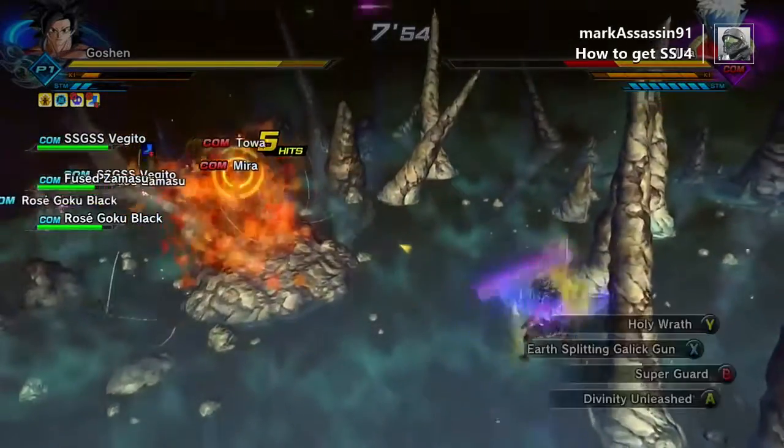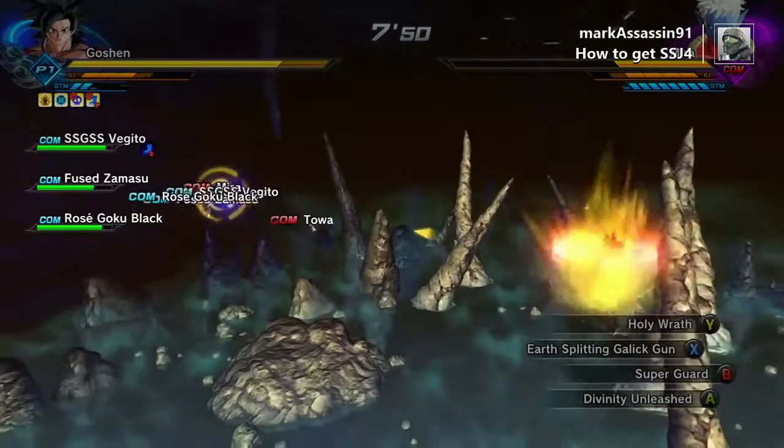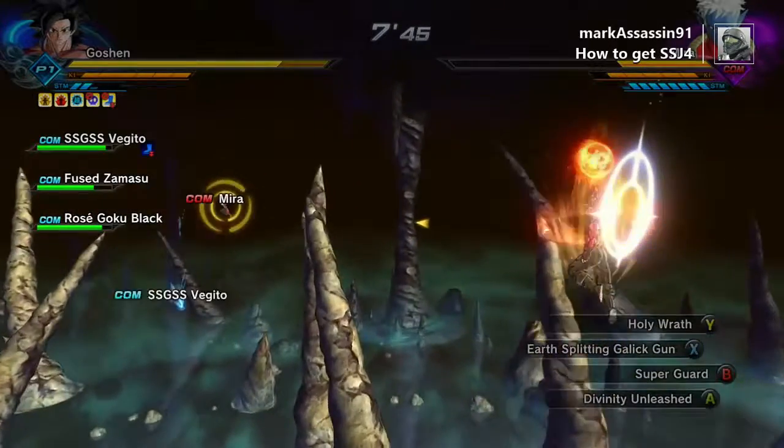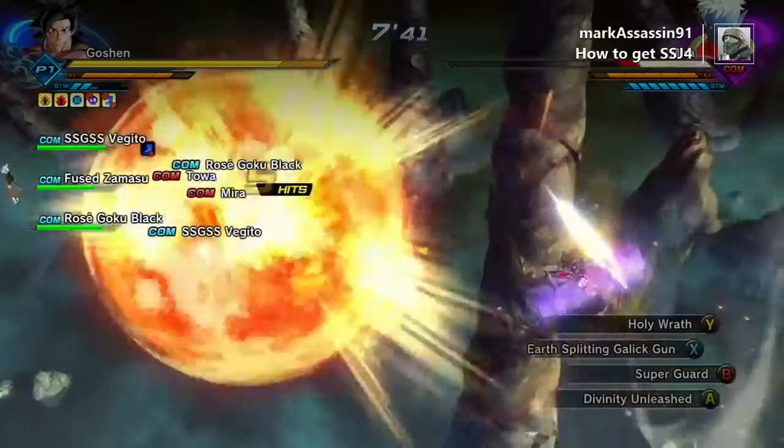Right now I'm moving around — it makes it easier to make sure I don't miss my target, because I hate those moments when the character teleports while I'm using my ultimate move and then I miss. So Holy Wrath is useful in its own way.